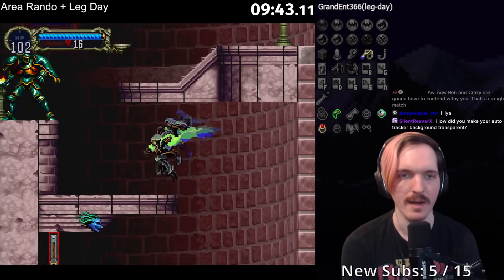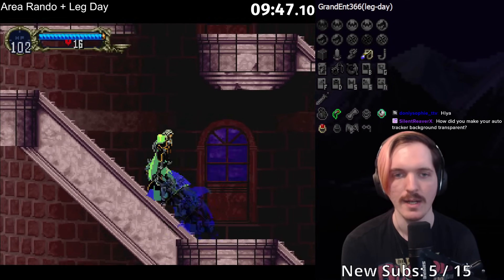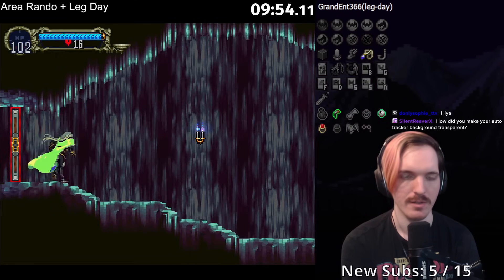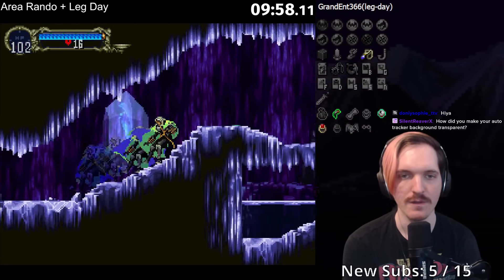How did you make the background transparent? It's a neat little thing called Chroma Key in OBS — it is a filter that allows you to remove certain colors and key them out. It's the same technology used for green screens.